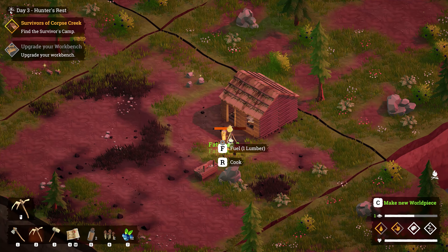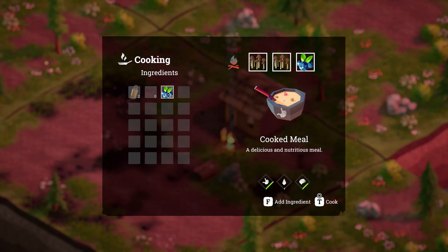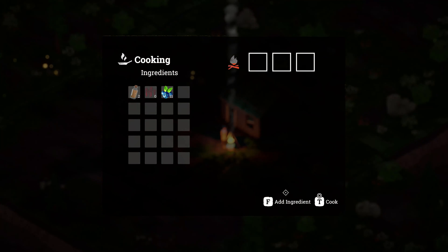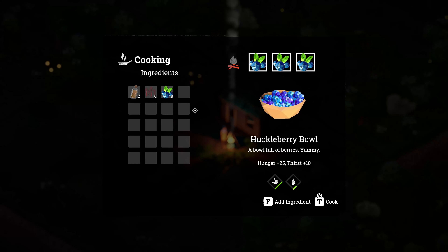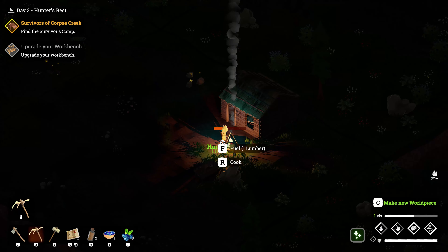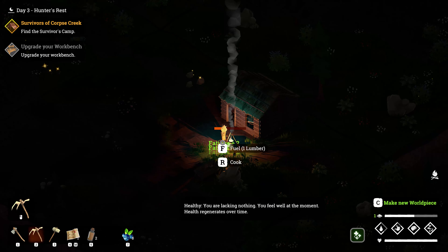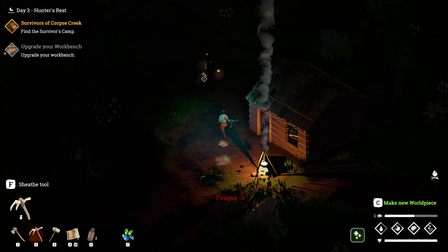Yeah, we're really just hungry — stamina increased, nice. We're hungry and thirsty but not necessarily tired at the moment. Let's go ahead and light that fire and do some cooking. Let's try some mushroom soup. Quick meal — very good. Go ahead and eat that mushroom soup meal. Feeling good, we'll eat the berry meal too. That's good as well. Feeling well at the moment. We'll fuel the fire with some lumber.